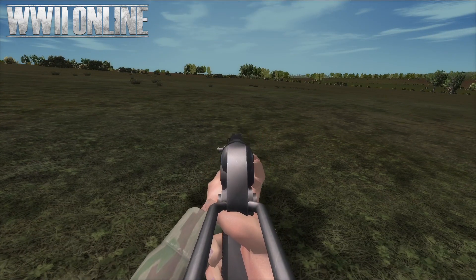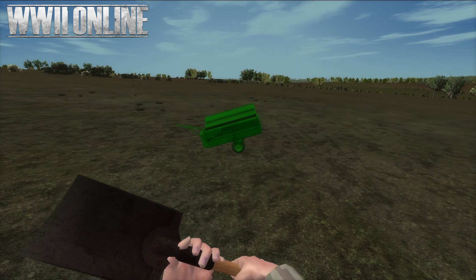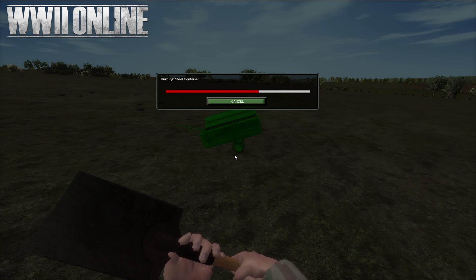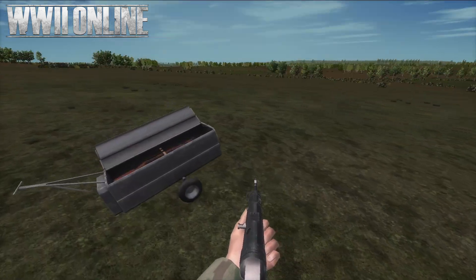Now that we've landed, let's have a look at each of these ammo canisters for each country. Notice that they'll have the same build parameters as the current ammunition cache found in the field, with one big exception — their range of placement is within 6,000 meters from the target. That's double than any other PPO available.